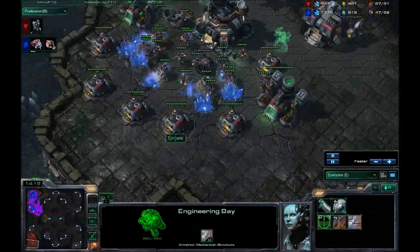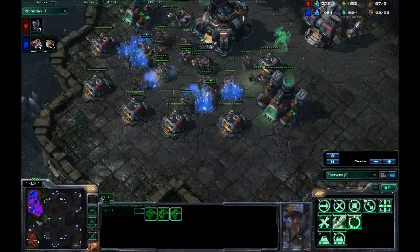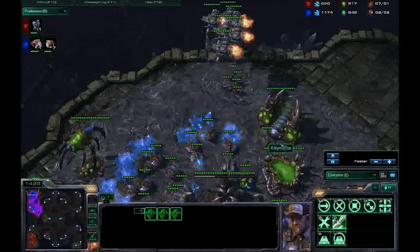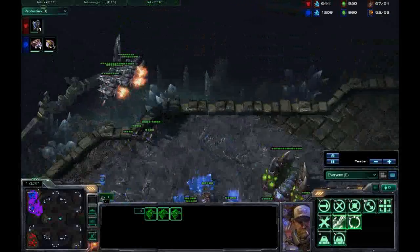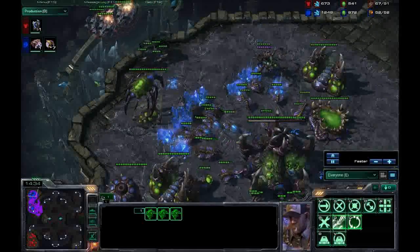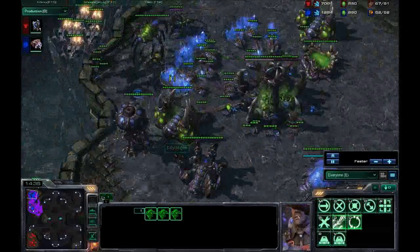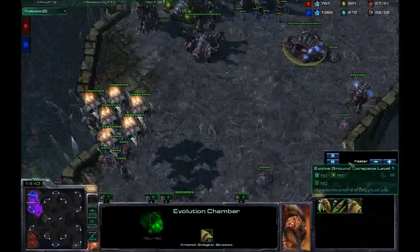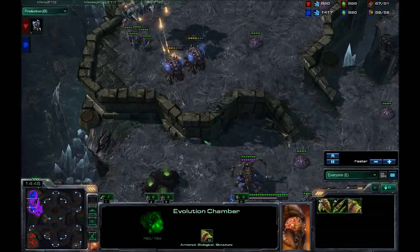I should just harass the supply depots. In come the Vikings — they land and harass. I've got zerglings, but not a whole lot. The Vikings do a lot of damage to my drone lines. I'm trying to do some damage with the Queen. I built an Evo chamber so I can upgrade my attacks.